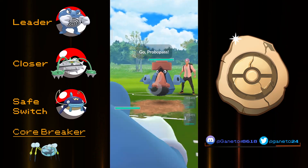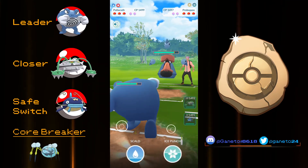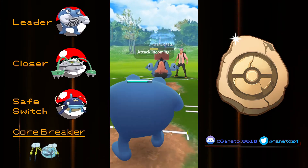Hello Trainers, it's your favorite content creator Ganeto and today we're diving into Fossil Cup. Fossil Cup is gonna be played at the 1500 CP mark while having access only to Water Pokemon, Rock Pokemon and Steel types.